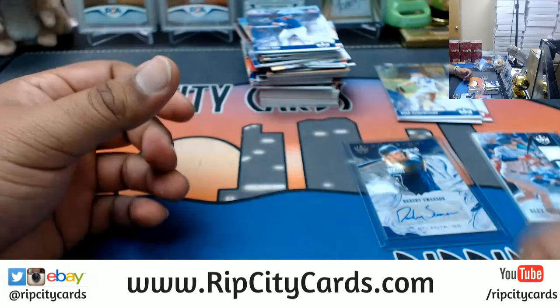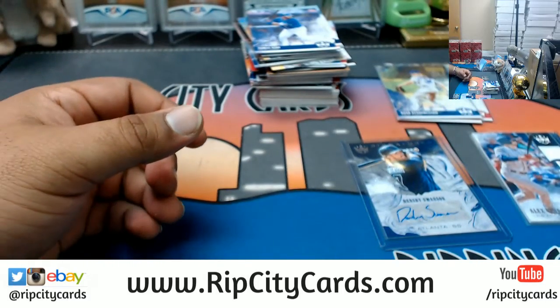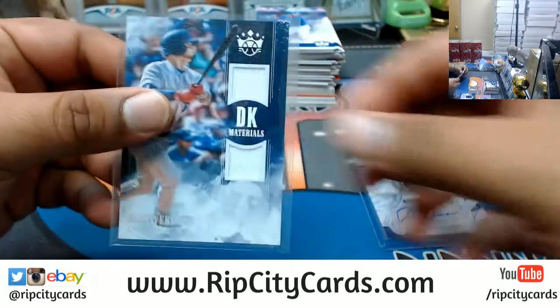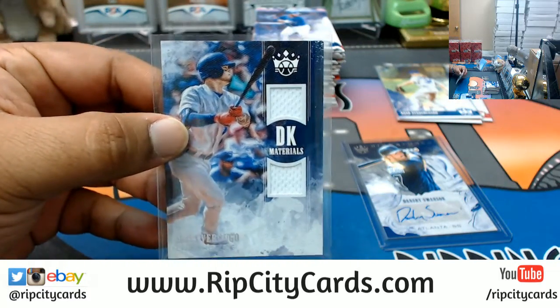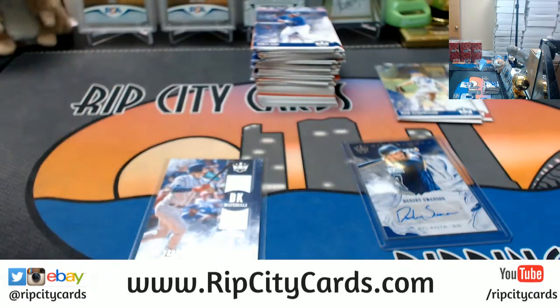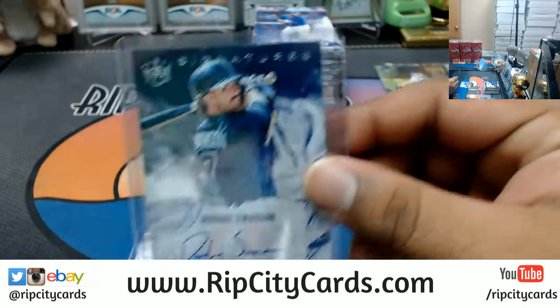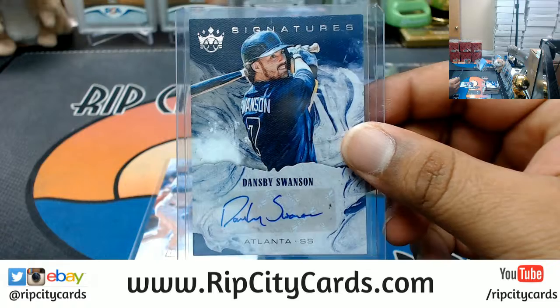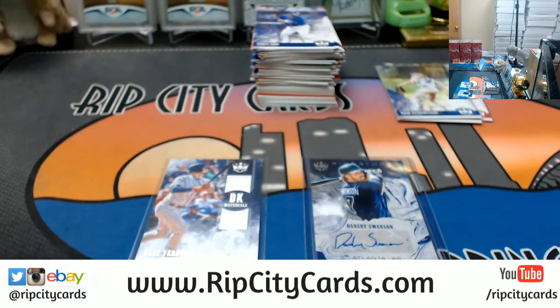And that's gonna do it for the break, Jojo. So to recap — you hit a dual relic for Alex Verdugo of the Dodgers, and your autograph is Dansby Swanson of the Braves. That's a good card. That was a 2018 Diamond Kings personal box break — headed your way Jojo, thank you man, we'll get it out to you.